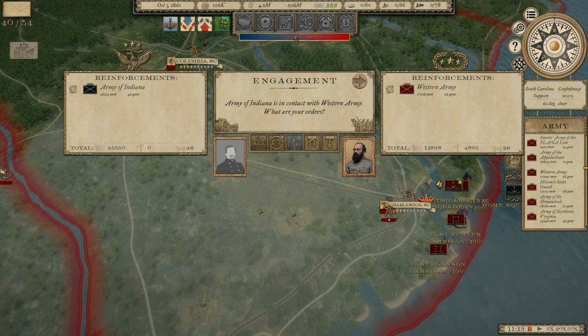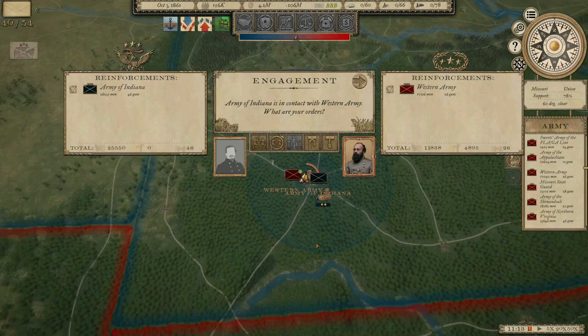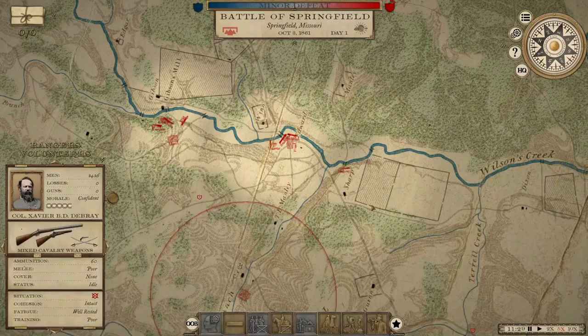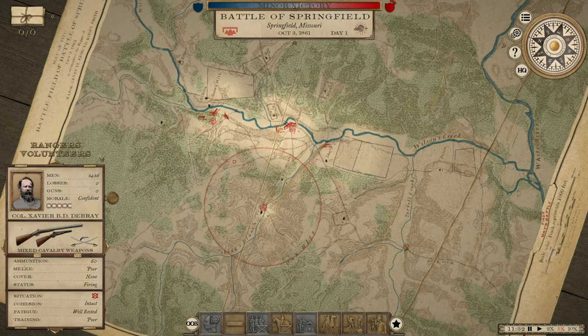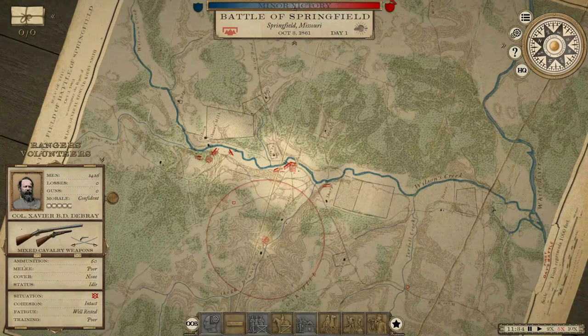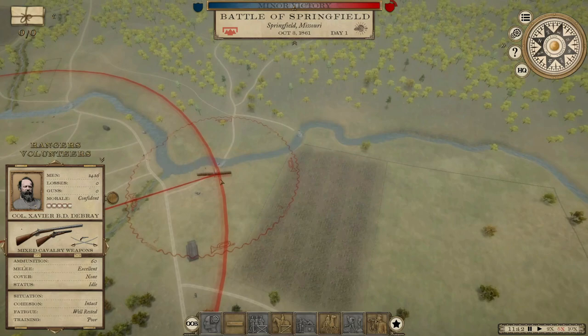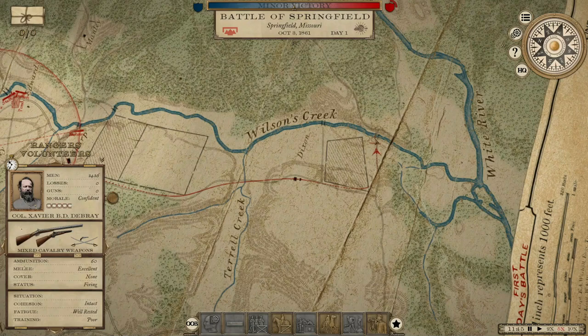No sooner did that naval battle happen than our western army is running into the Army of Indiana, so we're going to have another fight out here in southwest Missouri near Springfield, where we have fought before. He really wants to push things. We are on the defensive fighting on the Wilson's Creek battlefield again. The objectives are here and here, so I need to send the Rangers Volunteers mounted up to cover the extreme flank in case he comes that way.